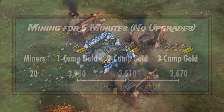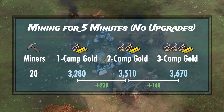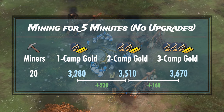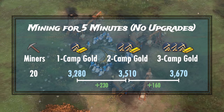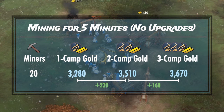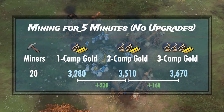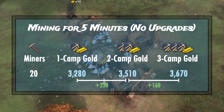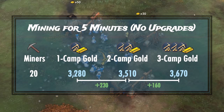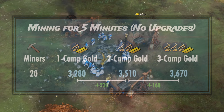With no upgrades, 20 villagers gather 3,280 gold with 1 mining camp, 3,510 with 2 mining camps, and 3,670 with 3 mining camps. The improvement from 1 to 2 mining camps is an additional 230 gold over 5 minutes, and the improvement from 2 to 3 is another 160 gold over 5 minutes. The simple answer is yes, it's worth it, but with a slightly longer payback time. If you're already in a position where you're mining with 20 villagers and don't care about a measly 50 wood, adding the third mining camp is worth it because you won't really care about the payback time at that point of the game.